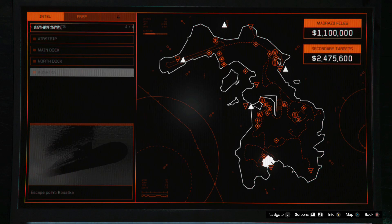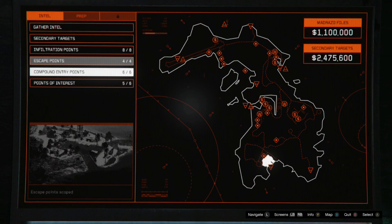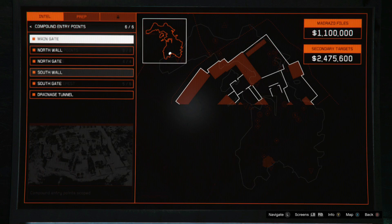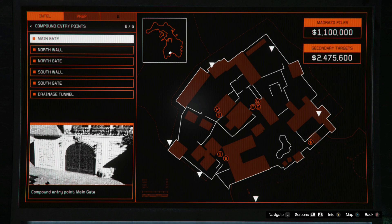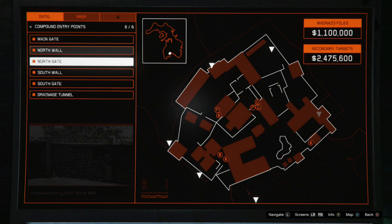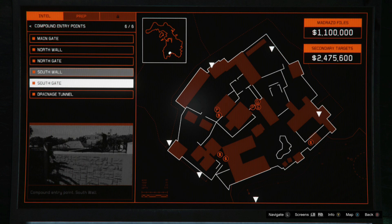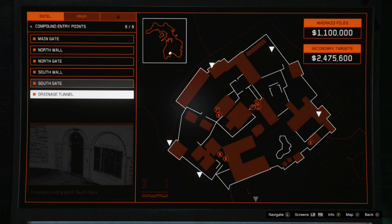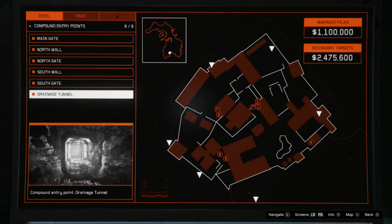When you're going through the cameras looking in the compound, just always go across the screen with it — scroll across the camera, move them around. Go through every camera and you'll get five out of the six entry points. For the sixth one, you have to take a photo of a tunnel that's in the water around the back of the building. That will also count as one of the infiltration points as well.